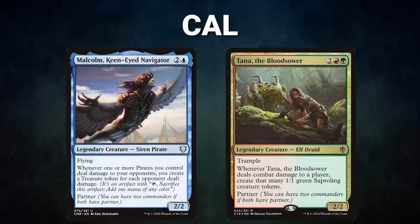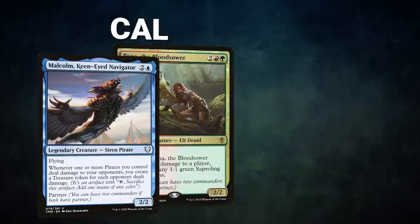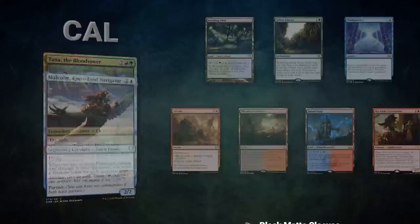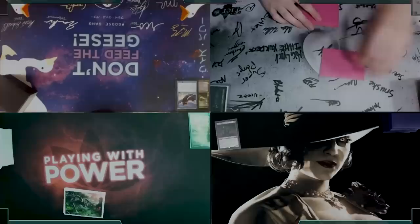Finally, we have Cal piloting the partner pair of Malcolm, Keen-Eyed Navigator, and Tana the Bloodsower. This deck seeks to cast Malcolm and combo off with Glenhorn Buccaneer. Cal's opening hand contains a Breeding Pool, Sylvan Library, Time Twister, a Braid, Bloodstained Mire, Steam Vents, and a Dockside Extortionist. Without further ado, let's begin this baffling barrage of babbling babes.